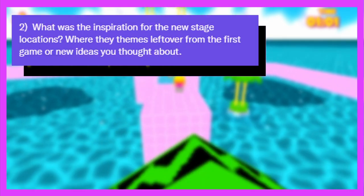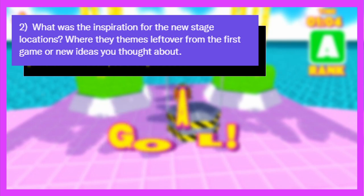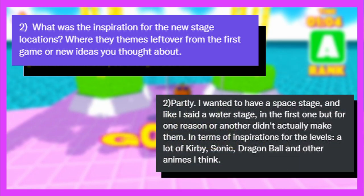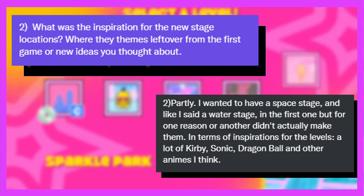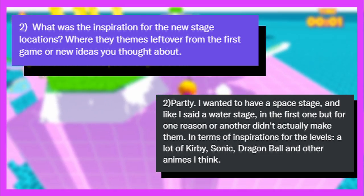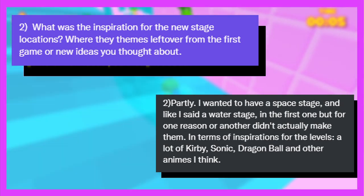What was the inspiration for the new stage locations? Were they themes left over from the first game or new ideas? Marcus answered: 'Partially — I wanted to have a space stage and a water stage in the first one, but for one reason or another didn't actually make them. In terms of inspiration for the levels, a lot of Kirby, Sonic, Dragon Ball, and other animes.'